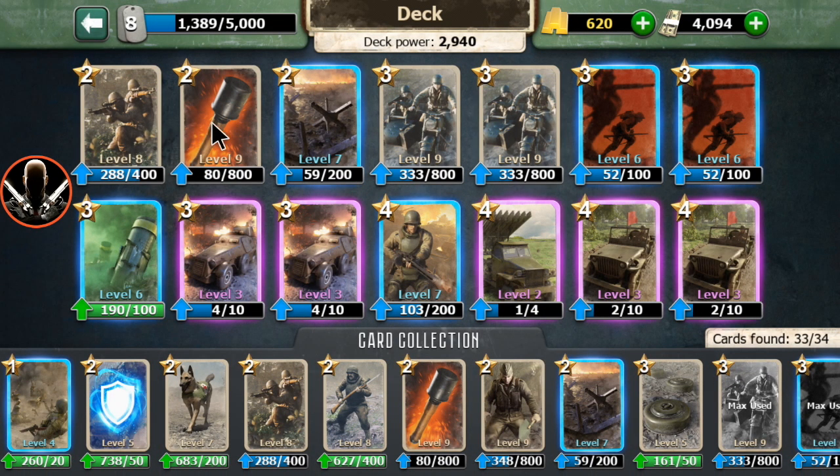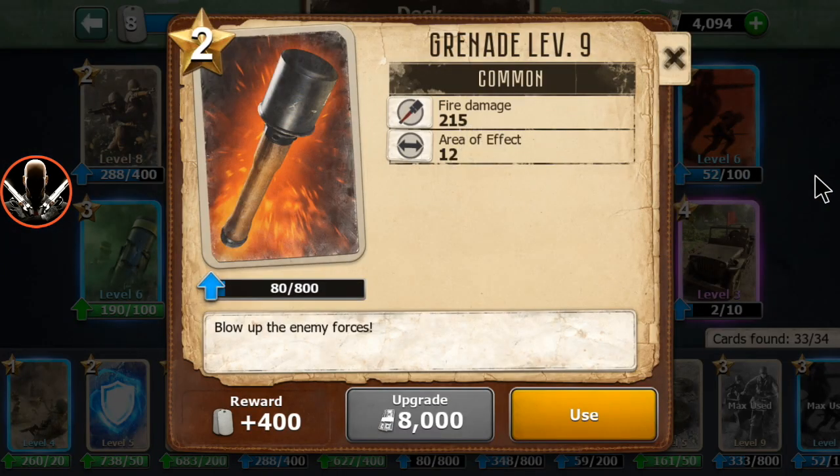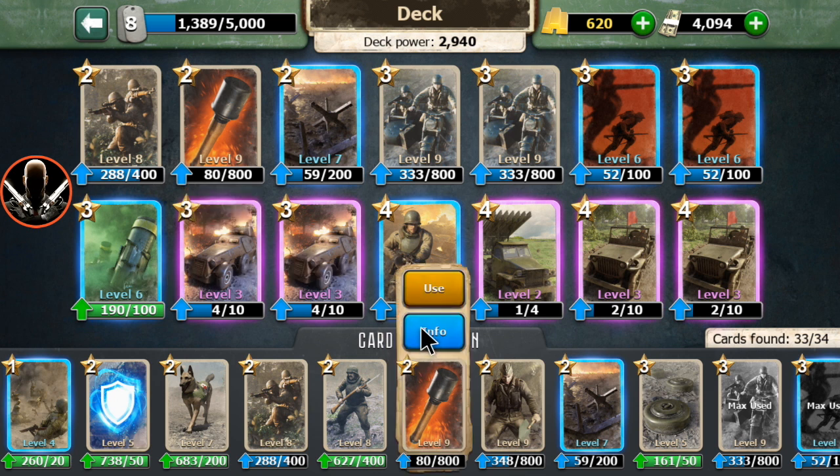And the deck that I use, as you can see, is the snipers, then here we have the grenade at level 9, the hedgehog, the bikers, the fighting spirit, the syringas, and the BA10.